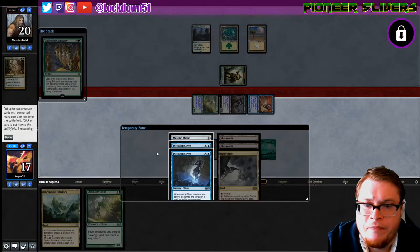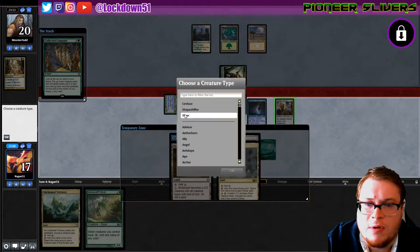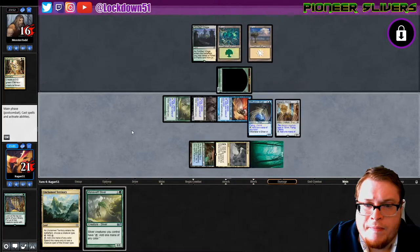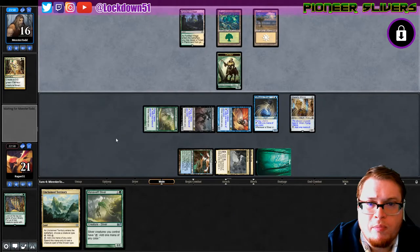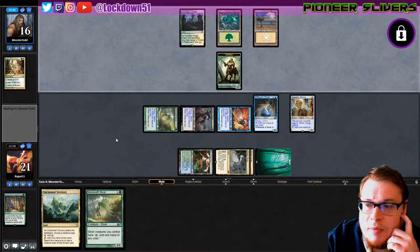Play the Collected Company — Diffusion. Seems good. I should have grabbed the Metallic first — that was a mistake. But I like getting Metallic here, I think that's fine. Swing for a good amount, pass the turn. Protection on board, we just gain 4 life.